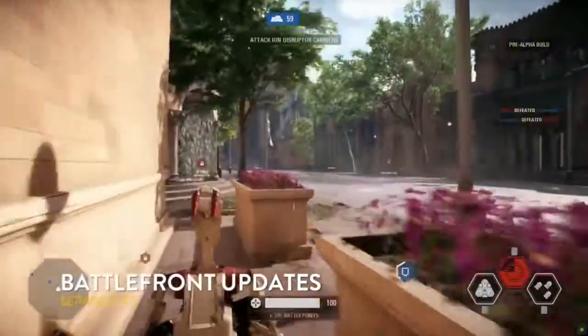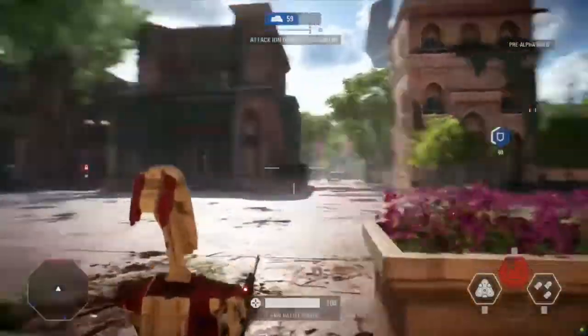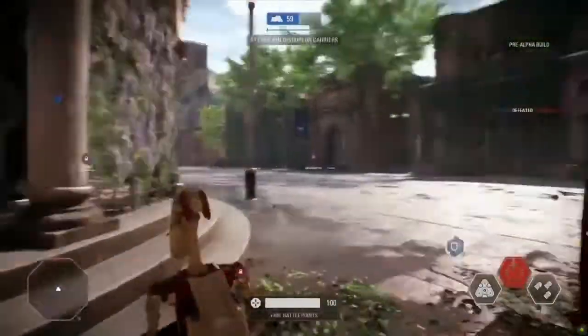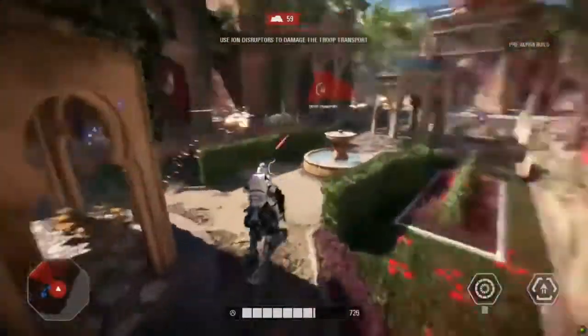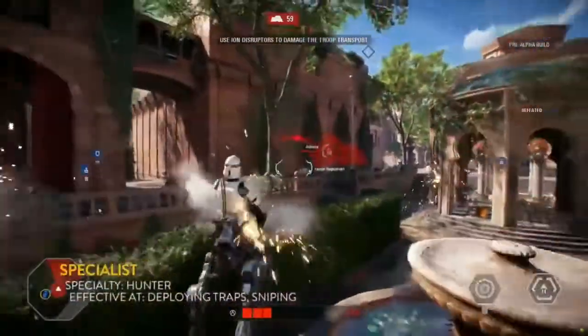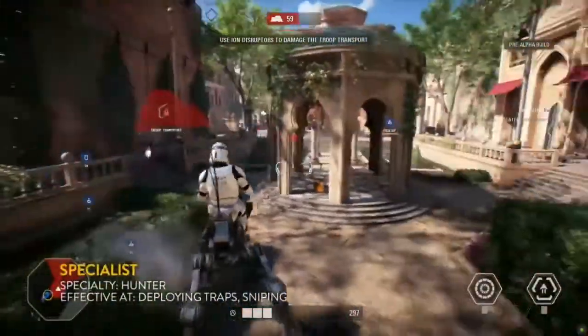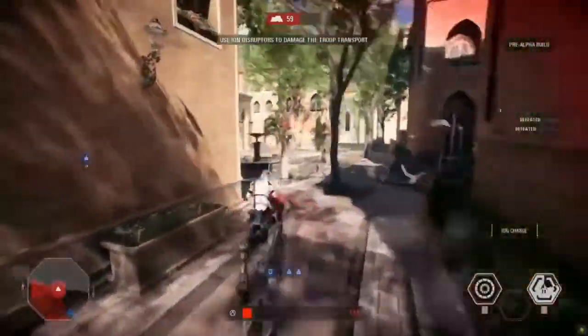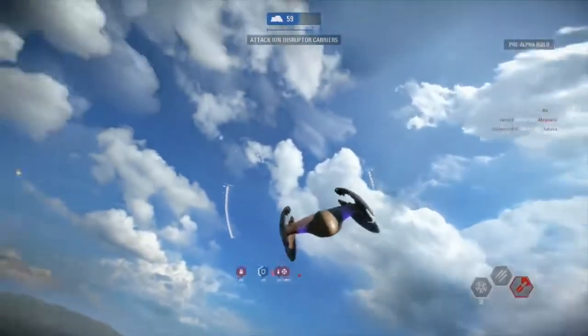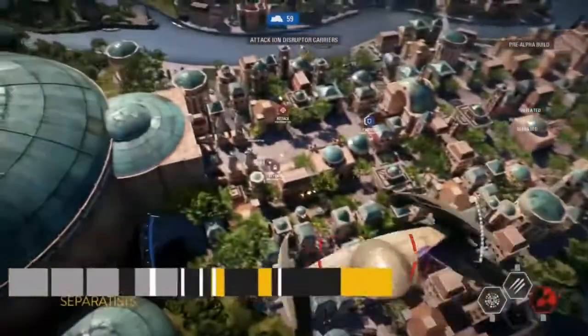Some specialist gameplay here. In the specialist class, you can deploy different types of traps. They have access to a trip mine — if you want to be that true sniper character, you set up trip mines behind yourself to make sure nobody can flank you. You're there to provide cover fire for your troops downrange. It's especially potent in this area since it's such a big open field, so the specialist can really shine in phase one.